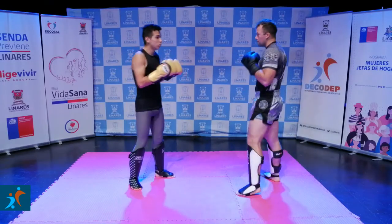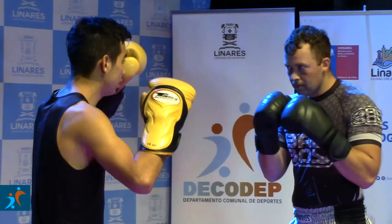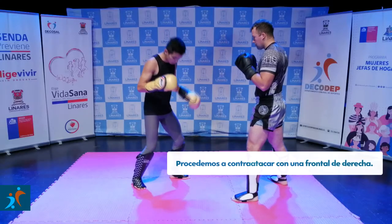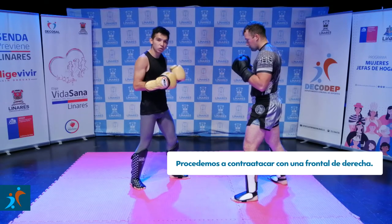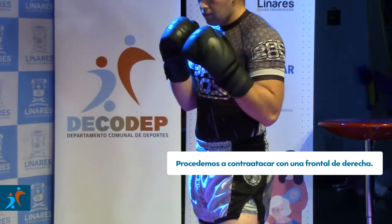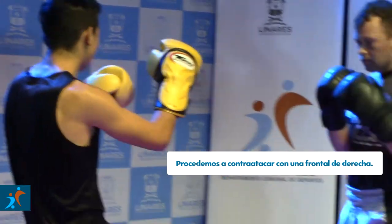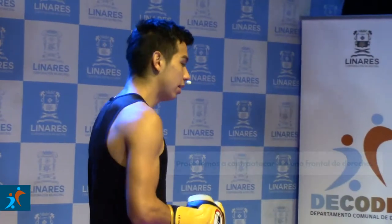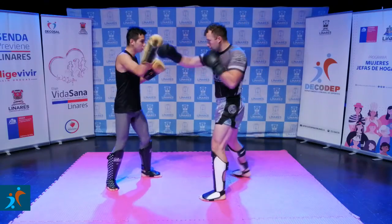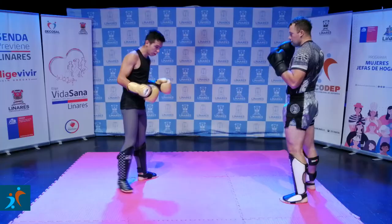A esto le vamos a agregar un ataque de nosotros. Entonces sería: jab, recto, cruzo, bloqueo, caigo, me afirmo bien y voy a entrar con una patada frontal al estómago o al pecho donde me quede más cómodo. La idea de esto, después de bloquear, es alejar a mi rival. Al trabajar sería de esta manera: jab, recto, cruzo, bloqueo, frontal, vuelvo.